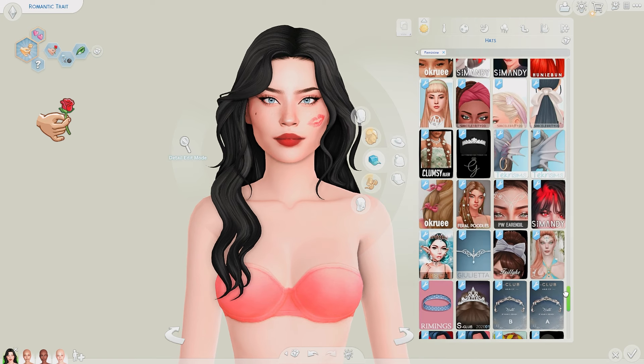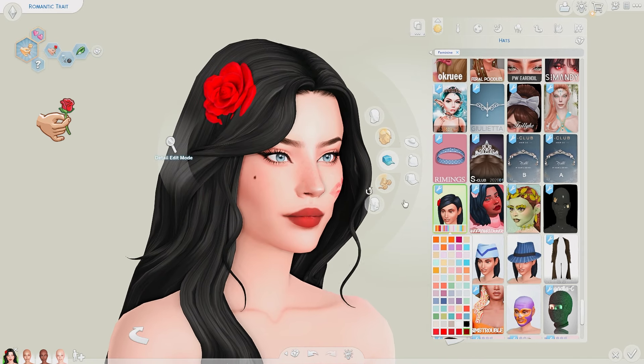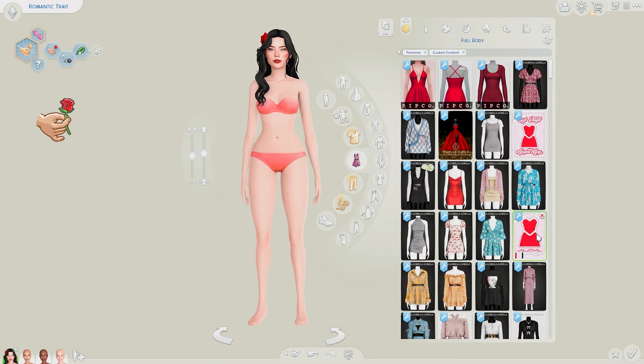One more thing that I have specifically for her is the little rose that we have in the Romantic trait. I felt like that would be really perfect for her to have in her hair, so we'll definitely go with this. It does clip a little bit — I have this smaller one, but I feel like that one is a little bit too small. So we can live with a bit of clipping. But I'm eyeing this dress — oh, it looks really good, just really red.